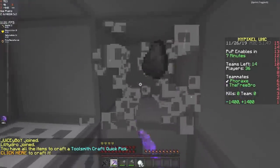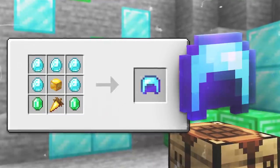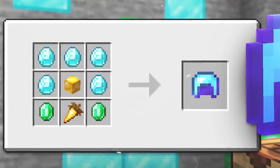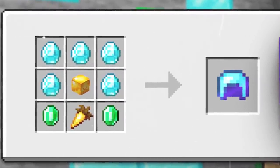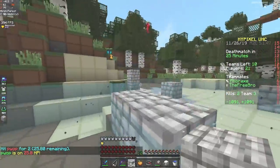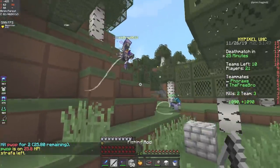Today we played a Hypixel UHC and we crafted Exodus. Exodus is one of the most rare, most expensive items that you can craft on Hypixel UHC, and what it does is it heals you whenever you do any sort of damage. I'm feeling good today so let's just go for one like on this video and I hope you guys enjoy.